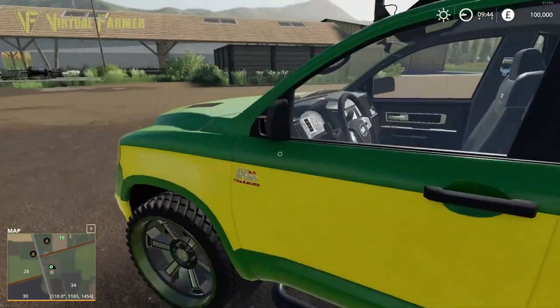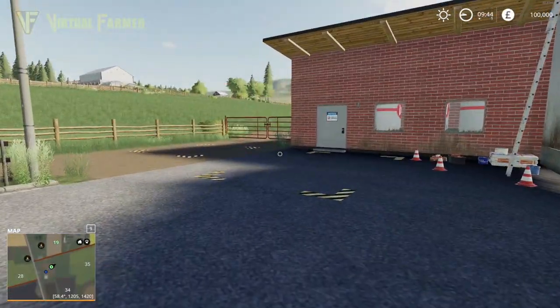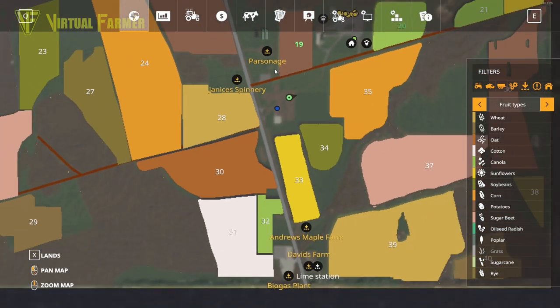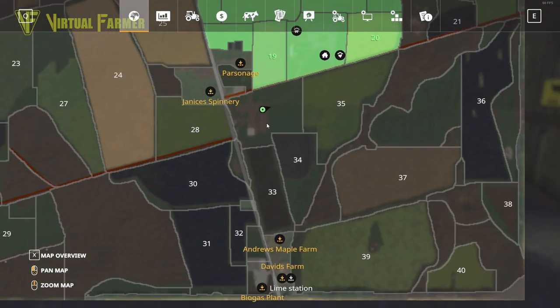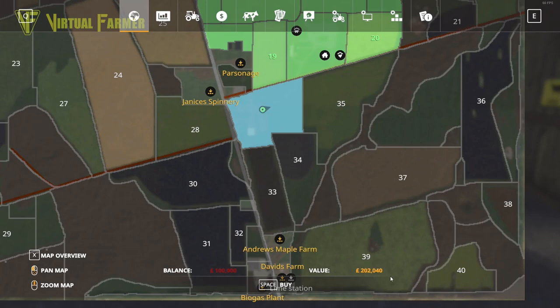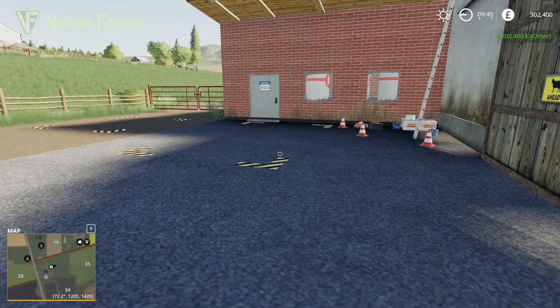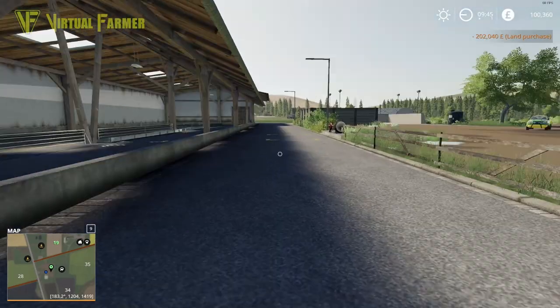We've got another farm around here - this definitely looks like one of the farms that has animals and it looks like it's cows. It's not marked as a cow area on the map, whereas the pigs are. So we're going to do a little experiment here - we've got 2,040 here, we'll need to add some money in. Adding in 202,400 - let's see exactly what happens if we purchase this.